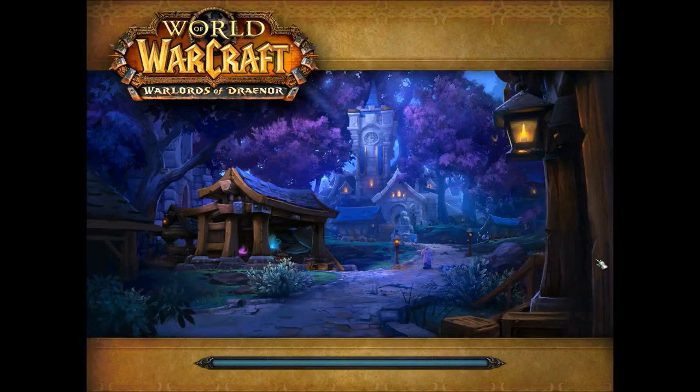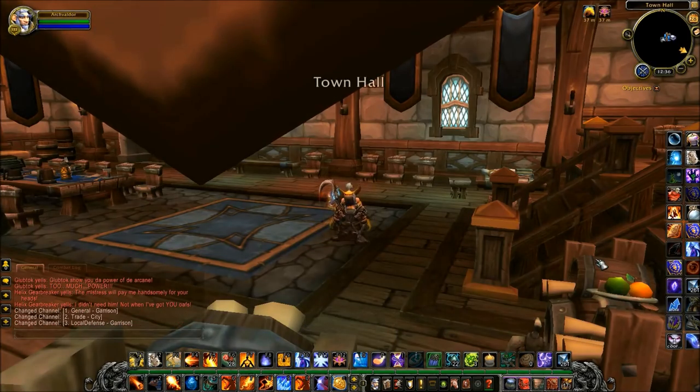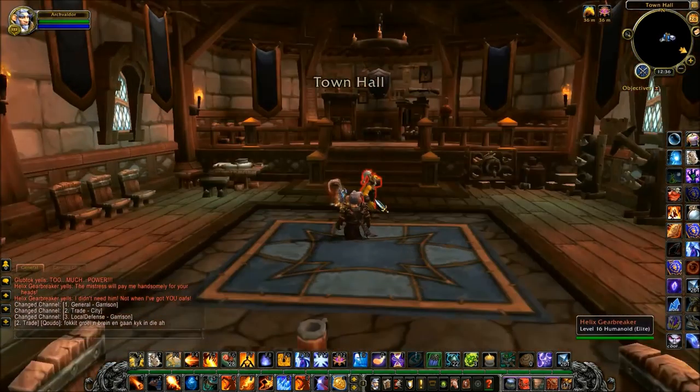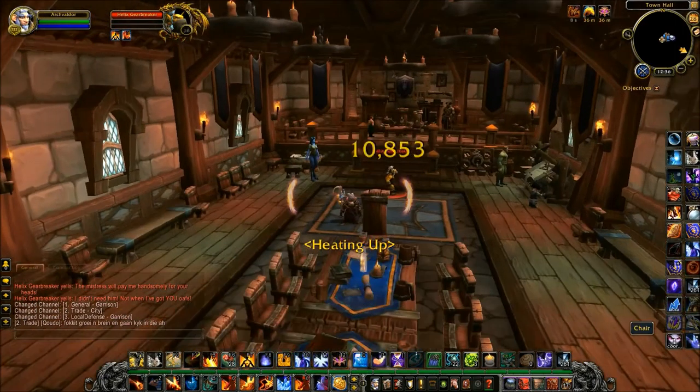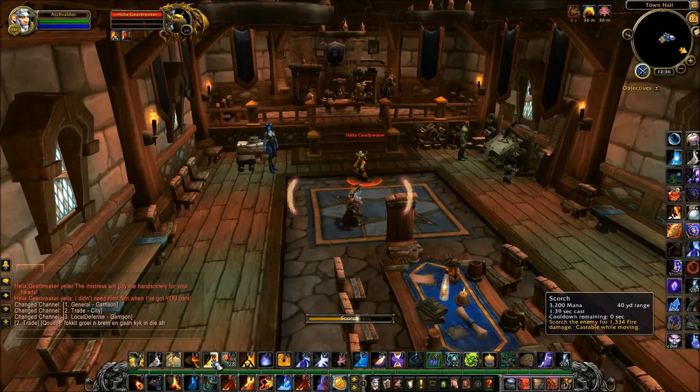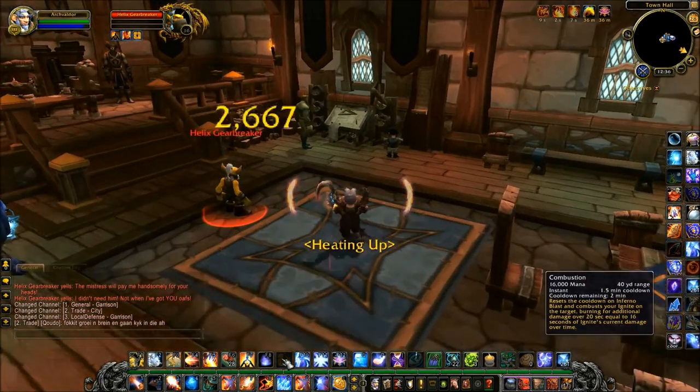I'm just going to show you doing the same thing to prove that you can take Helix absolutely anywhere — just taking him into my garrison. There, he just stands there completely oblivious. Very similar to having a training dummy you can take with you.